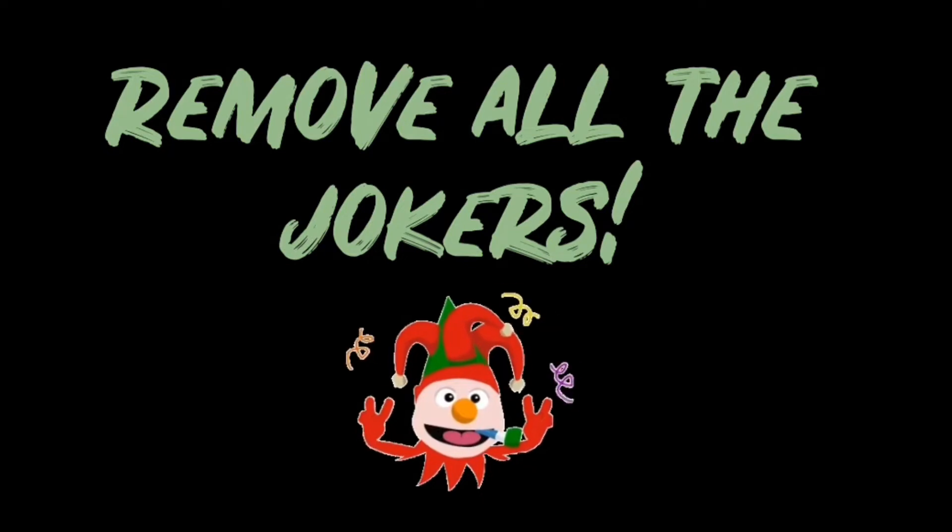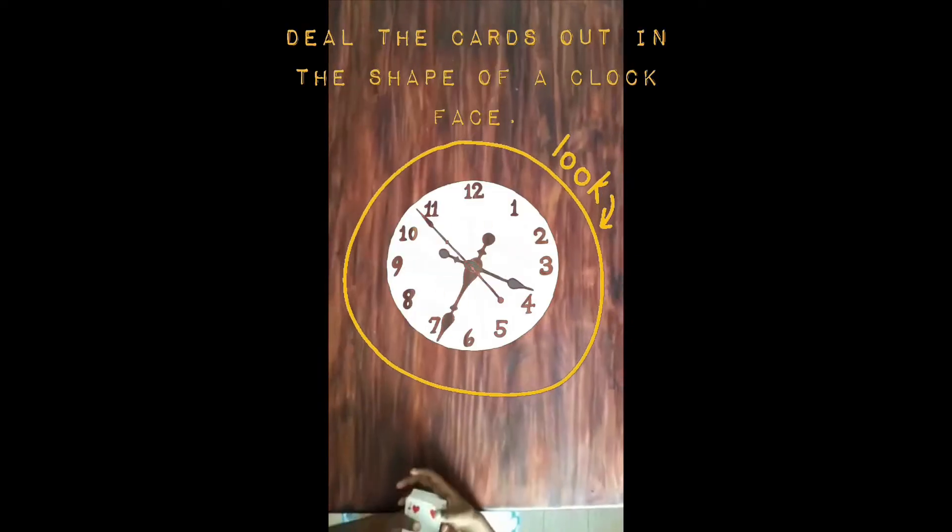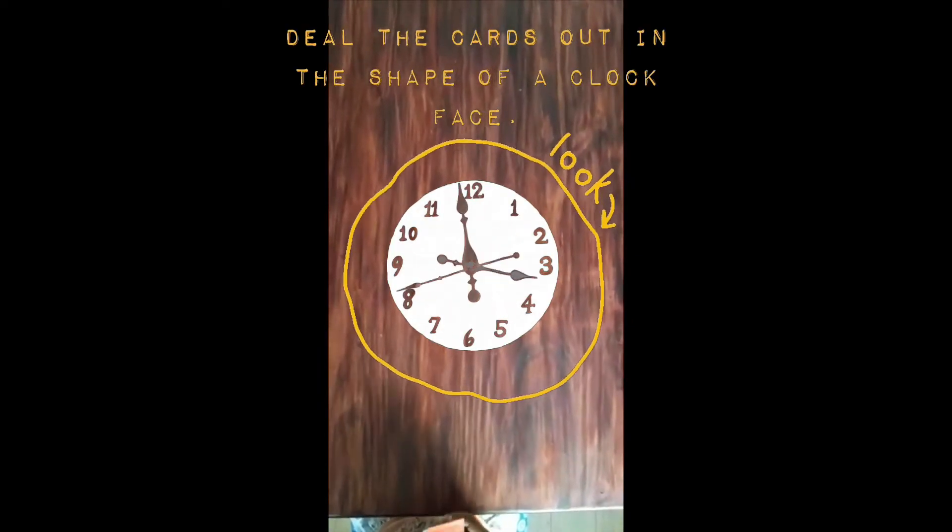Before you start playing, make sure that you remove the jokers from the pack. Deal the cards out in the shape of a clock face. When you get back to the 12, put one card in the middle and then deal again. Keep doing this until all the cards have been dealt. You should then have 4 cards in each pile and 4 cards in the middle of the pack.